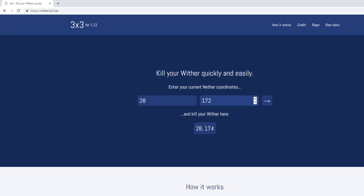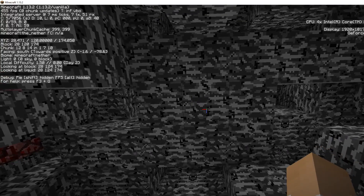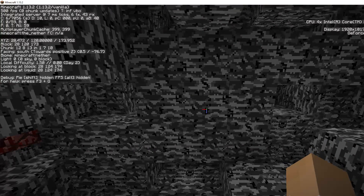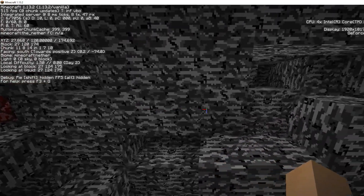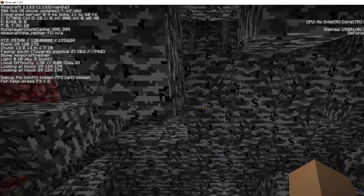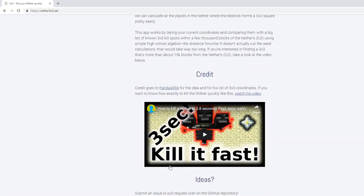Obviously my closest one is 174. If I look up — see that right there? The center is 3, 28, 174. And this works in any Minecraft seed, because bedrock never changes throughout any of the seeds — they're all the same. What I'm looking for is this 3x3 method right here. The website's pretty cool; it actually goes into an explanation by Panda4994 about why you use the 3x3 block area.